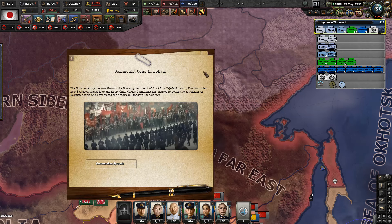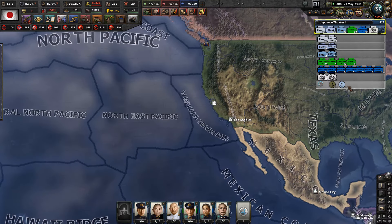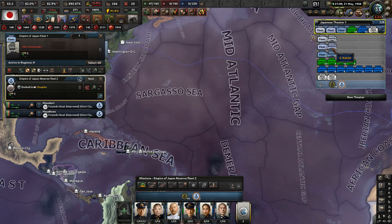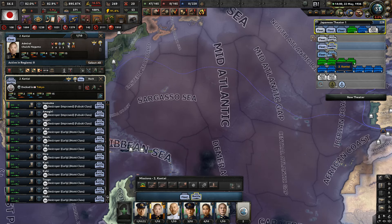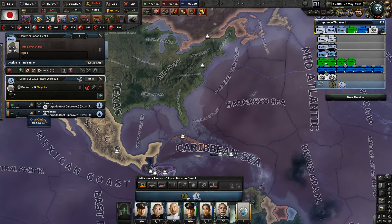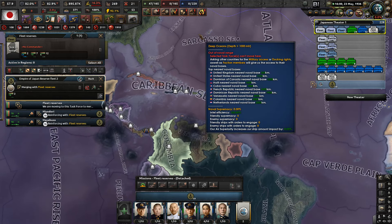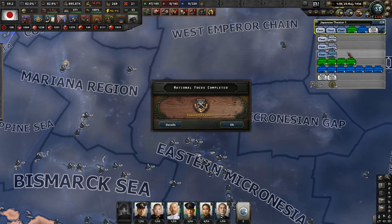Communist coup in Bolivia - the Bolivian army has overformed the liberal government of Jose Luis Teada Sorzano. The country's new president David Toro and army chief Carlos Quintanilla has pledged to better the condition of the Bolivian people and seized American standard oil holdings. Because, poor Americans - always a target of enemy strife. And we got 3 more ships: another Shiratsuyu destroyer - those are actually pretty good, let me add it to the 1st fleet. And we have 2 torpedo boats, both of authority class - very fast but very limited range. We'll use those eventually as a screen for our domestic fleet or patrols.